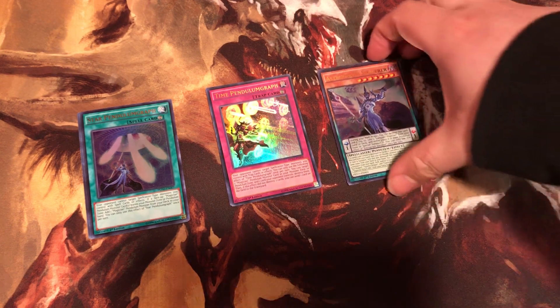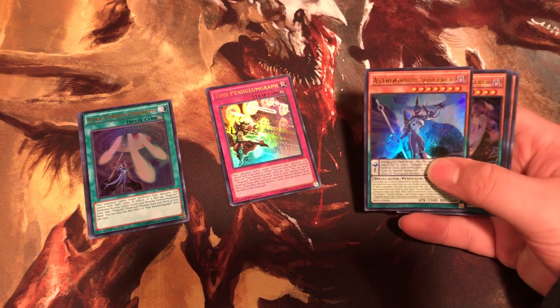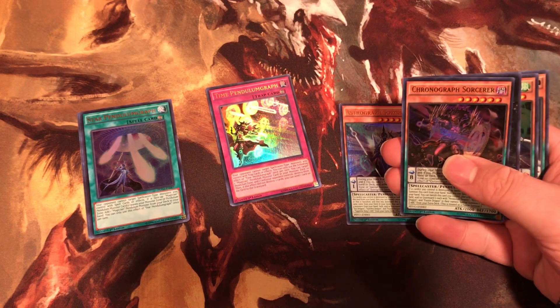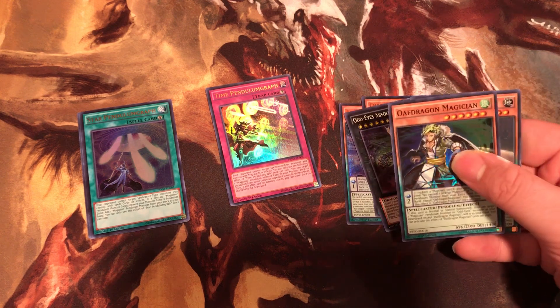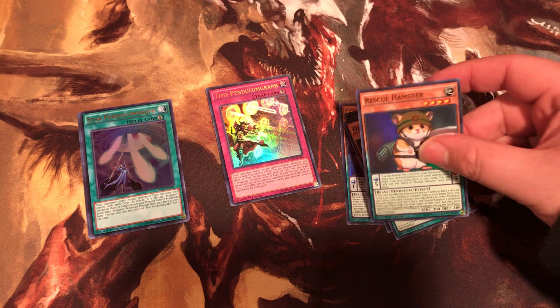Okay, let's get into this. Remember this video is being brought to you by your boy Boosted Beast. Astrograph Sorcerer. Chronograph Sorcerer. Out of Eyes Absolute Dragon. Oofa Dragon Magician. Rescue Hamster.